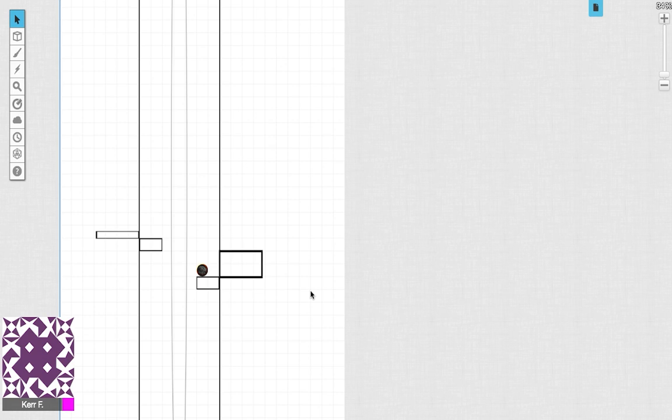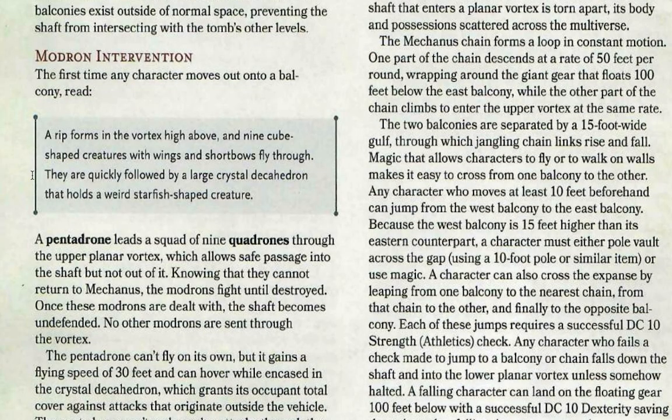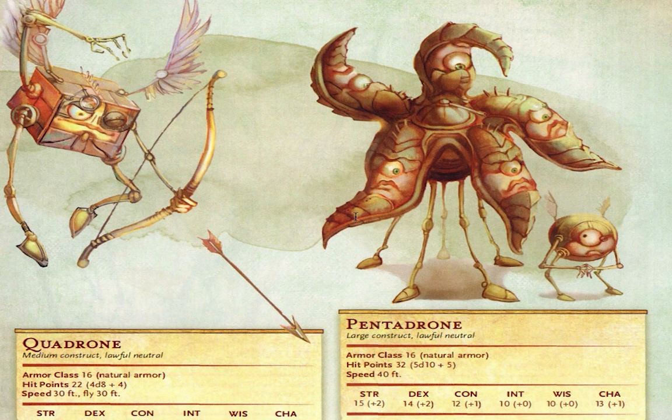When your characters enter this room for the first time they'll be met by Modrons. A rip forms in the vortex high above and nine cube-shaped creatures with wings and shortbows fly through, quickly followed by a large crystal decahedron holding a weird starfish-shaped creature. A Pentadrone leads a squad of nine Quadrones through the upper planar vortex. Importantly, these Modrons can get through but they know they can't go back out — which means they're going to fight to the death.